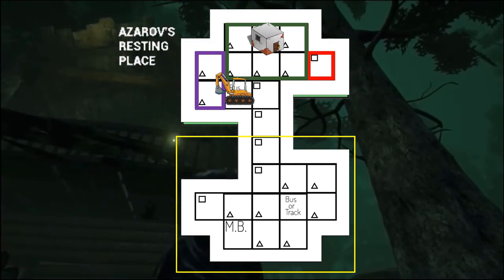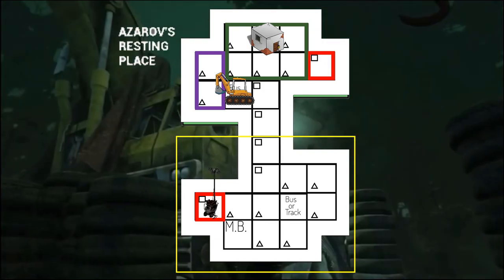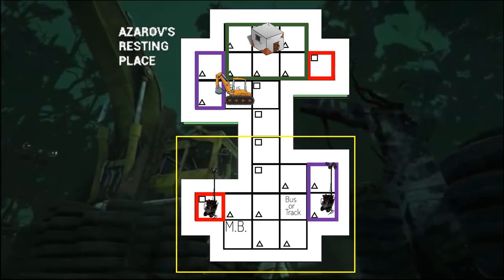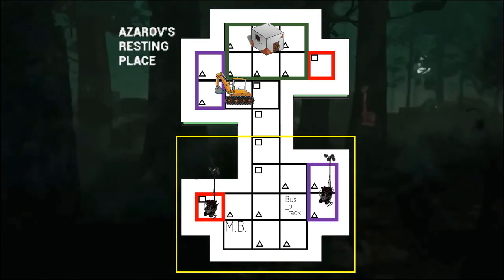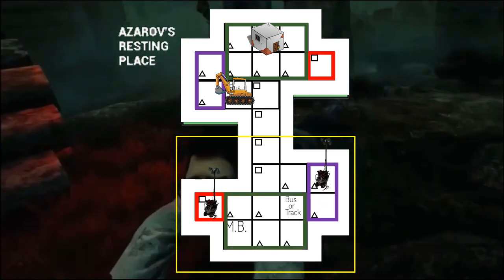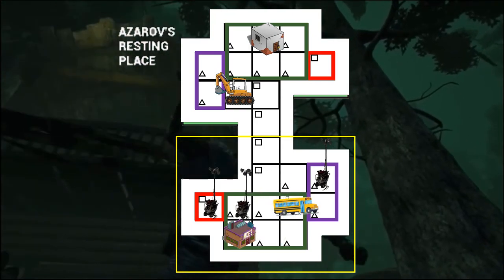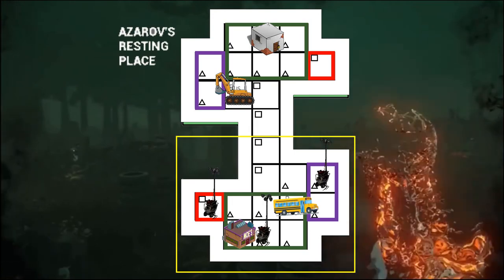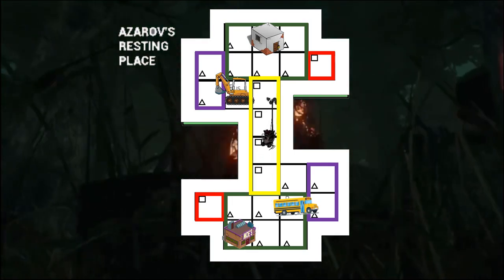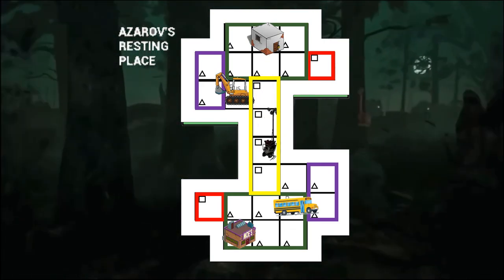The bottom portion pretty much mirrors the top portion. You're going to have a generator that spawns at this jungle gym, another that spawns at these two tiles over here that are pretty much dead zones and very unsafe. Then you're going to have a generator that spawns at the tiles around the main building — the office or gas station, whatever it is. And finally, you're going to have a generator that spawns in the middle section where you have a row of four extremely safe jungle gyms.